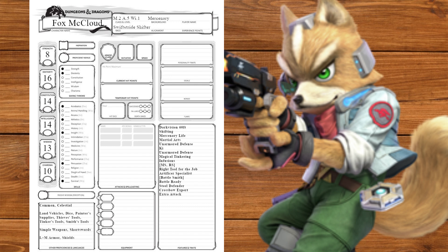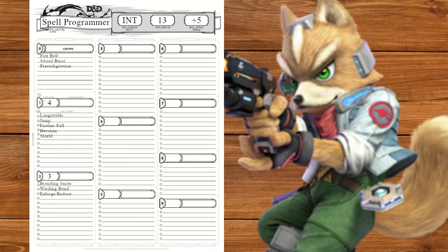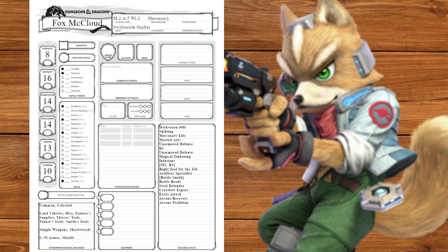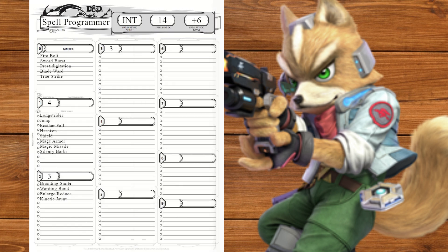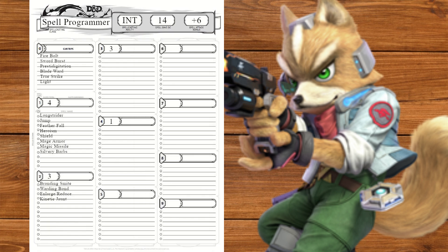Magic is just science we haven't figured out yet. At level 1 we'll get Arcane Recovery and three cantrips, taking Prestidigitation for effects, and Blade Ward and True Strike to fill the slots. We'll also prepare three spells, taking Mage Armor for better AC, Magic Missile for more rapid-fire blaster shots, and Silvery Barbs to taunt. At level 2 we'll get our Arcane Tradition, taking Bladesinging for Performance and Blade Song. At level 3 we'll take Kinetic Jaunt for some agility, and level 4 will raise our Dexterity, take Light for a flashlight, and prepare Blink. At level 5 we'll take Ashardalon's Stride to rocket around with fire.